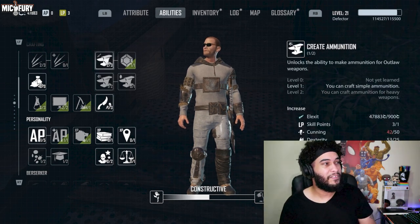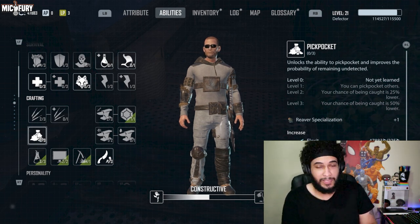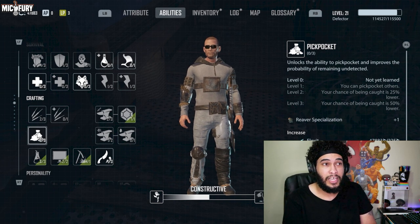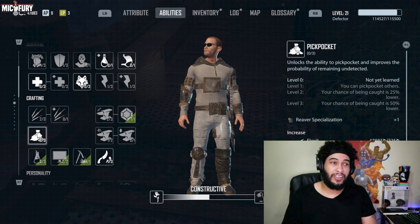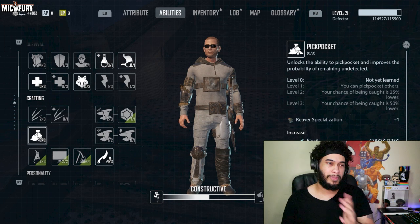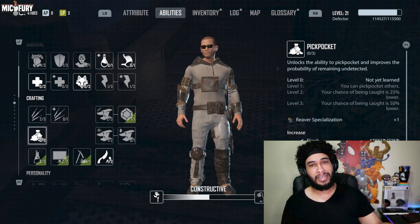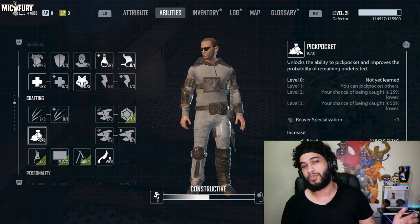The last one to completely avoid is Pickpocket. Backstab and Pickpocket both suck because stealth is so weak in this game — remaining undetected for longer just isn't reliable. To summarize the skills to avoid: Pickpocket, Backstab, Advocate, Trusted, and Six Sense. Run away from all of those.